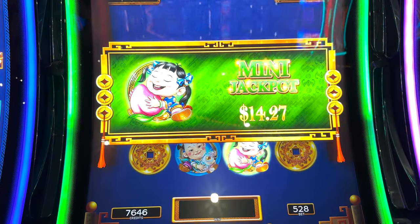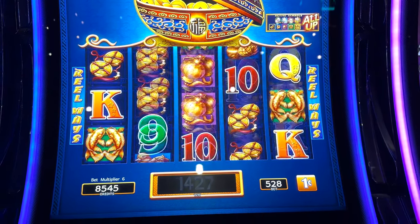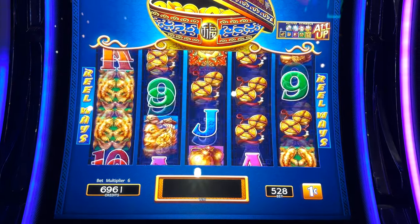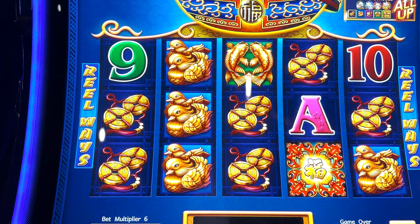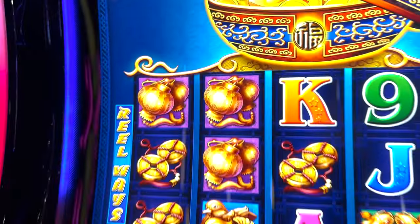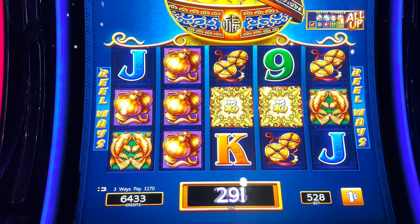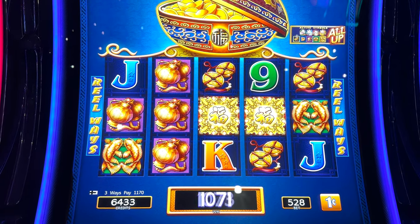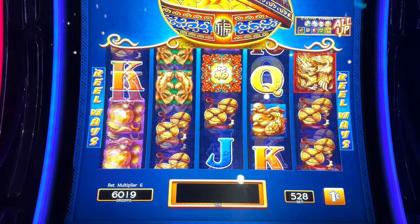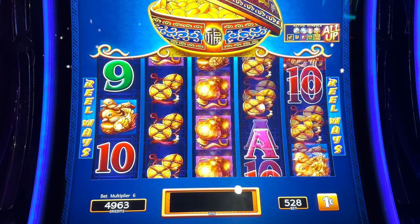Mini — $14.27. I'm a big winner! Now we need a bonus. We're going to try moving over to the next machine and finish out on the same bet on that one. Let's see if we can get a bonus on this to hit early. $11.70 already. We've got about 10 more spins left, we need something.